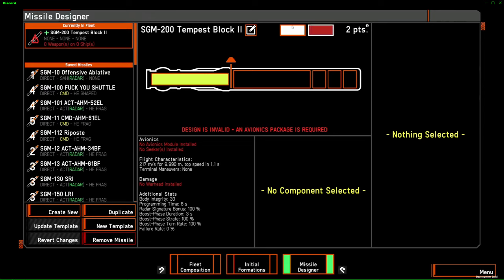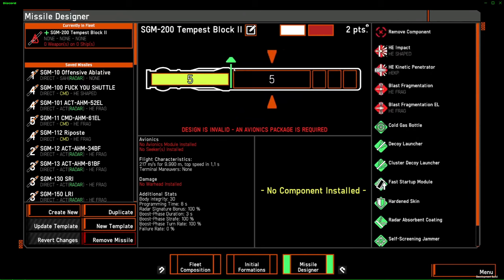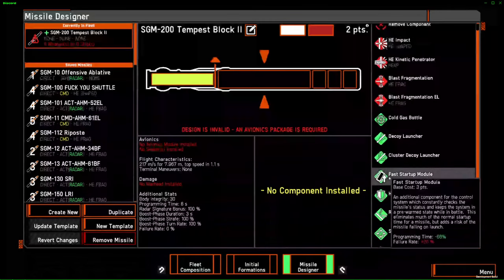Let's start with getting familiar with the missile auditory interface. Up here we've got where you can add your name, the color of the missile, and here we have the information on what contributes to the cost of your missile. Here we have the missile body with each and every single socket where you can fit different things. The first one is the engine. The size of the engine and the warhead socket are dependent on each other. You can regulate the size of the engine at the expense of the warhead and vice versa. Down here you have information on the avionics, the flight characteristics on the missile which are dependent on the engine, the damage, and the additional stats that will be modified by the missile modules.